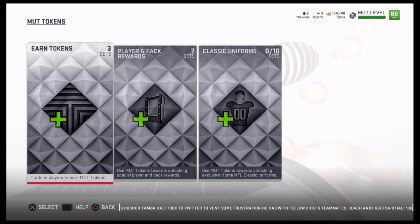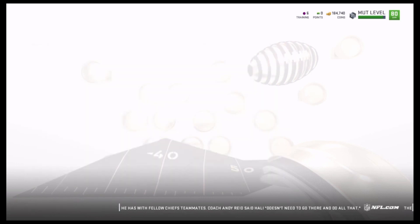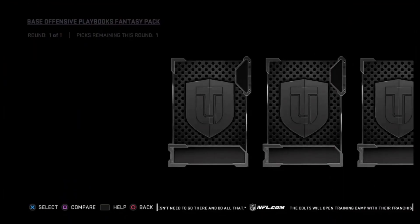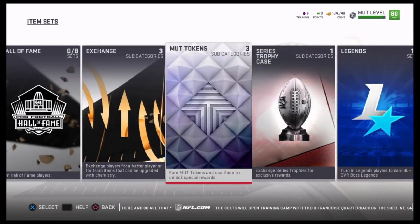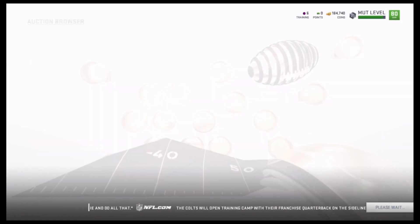Once you make the silver token packs, you go over to the next section and you have your choice of offense or defense playbooks. Before I finish the set and pick a playbook, I want to check the auction block to see which playbook is selling for the highest price right now. So I'm backing out and going into the auction house to find out who's selling for the most.